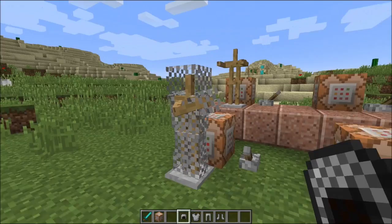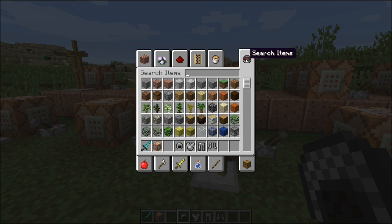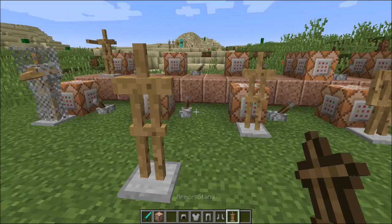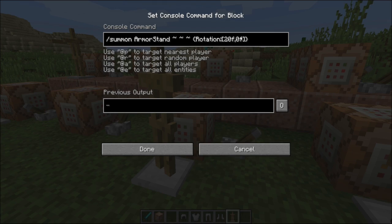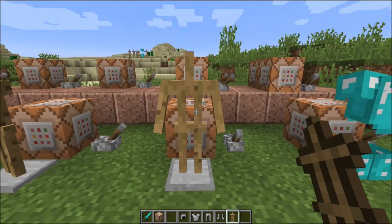Let me know which is your favorite out of all the armor stands I'm going to show you today. So this one is just one that's rotated a little bit when you spawn it — nothing really too special. And here is just the default armor stand. You can rotate it and customize it, so if you ever wanted to get an exact position while spawning it, that's how you'd do it.